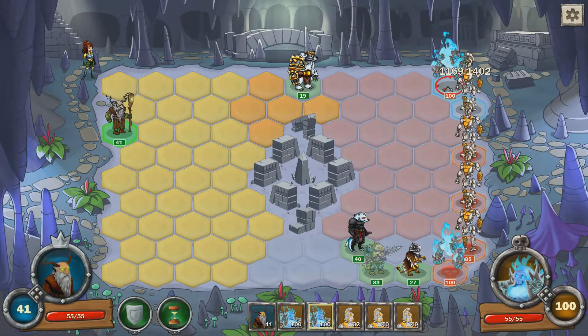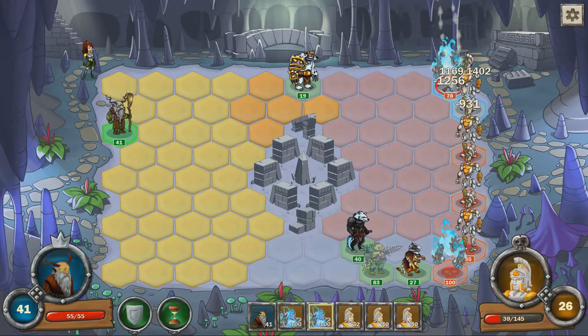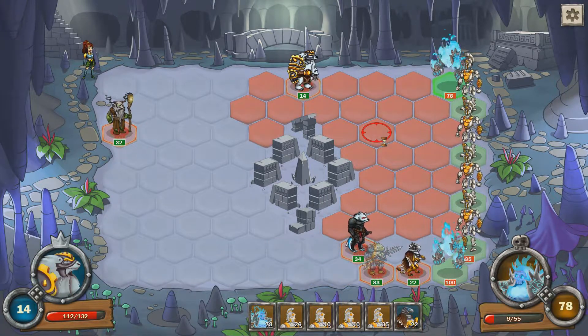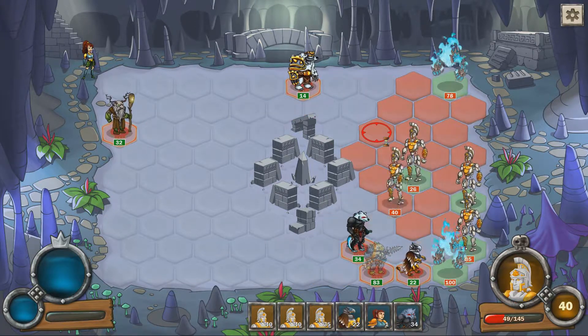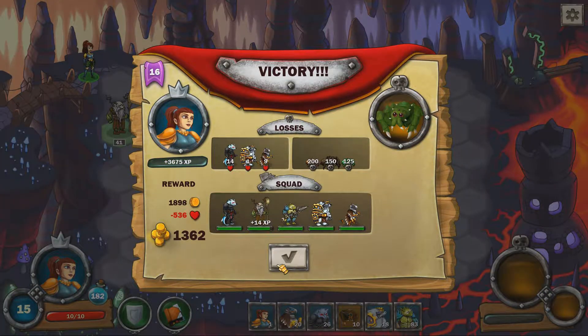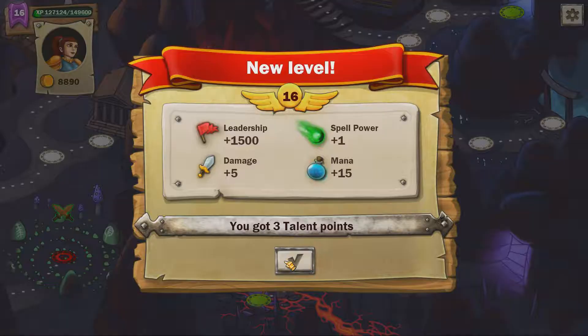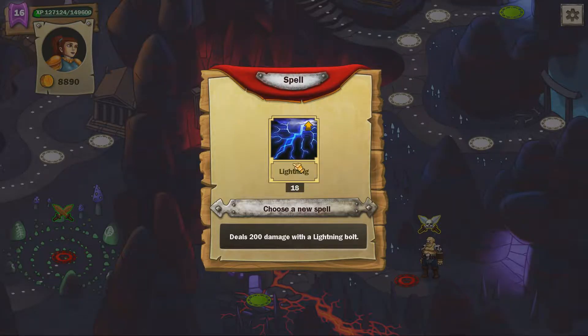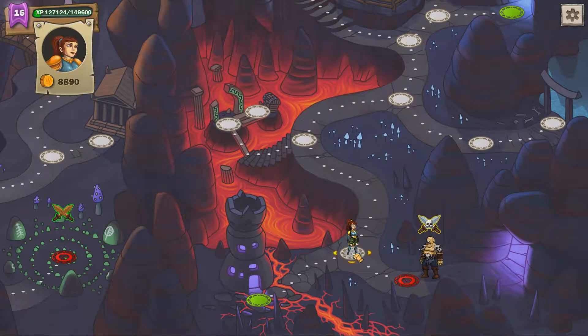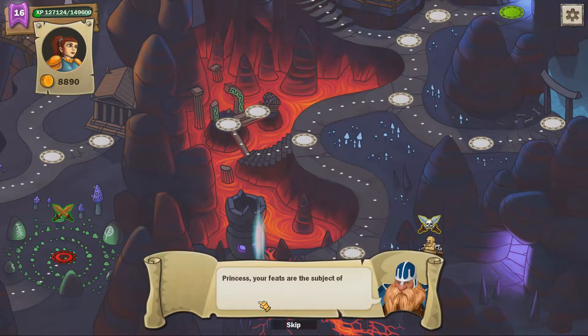Each of the units are unique in how they attack — some can attack numerous enemies at once or two enemies in a straight line. Each unit can also be upgraded once, increasing their damage, defence, and gaining a special ability of some kind. When you win a battle you gain experience and money depending on your losses, and a certain amount of your gold will be deducted to heal your units. I'm going to give credit where it is due: the developer is clearly a massive fan of the Heroes of Might and Magic style combat and knows its ins and outs flawlessly, and that shows in the combat of the game.